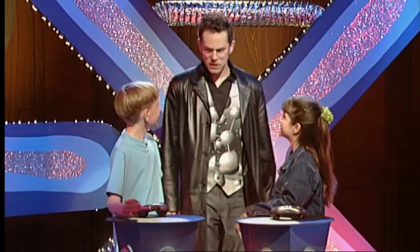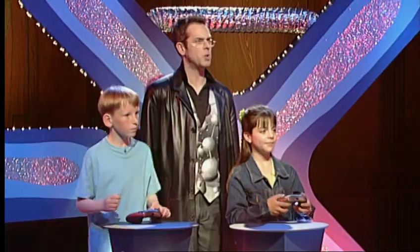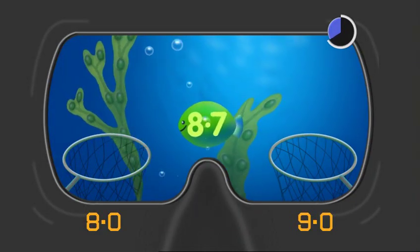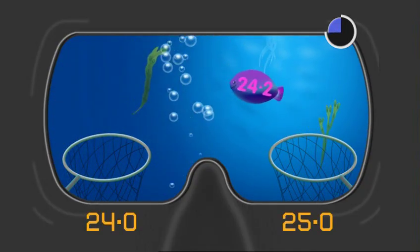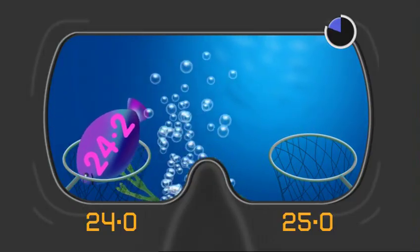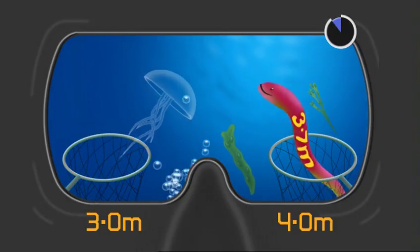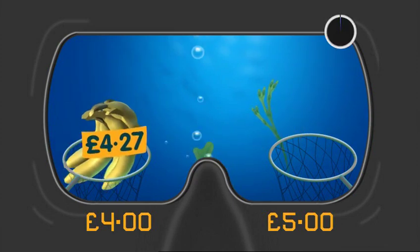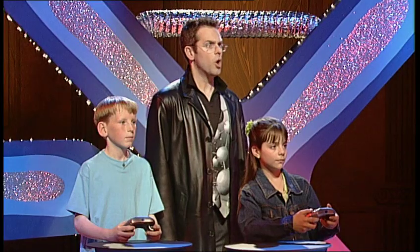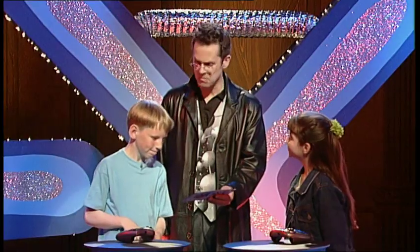Are you ready for the test? Because the test is ready for you. OK, quick as you can — round these numbers up or down. 8.7. Up to 9. 24.2. Down to 24. 3.7 metres. Up to 4 metres. £4.27. £4. The gong has sounded and you've done well! Which means you get your Rounding Machine maths card. But you still need three before you can leave Maths Mansion. Take it.